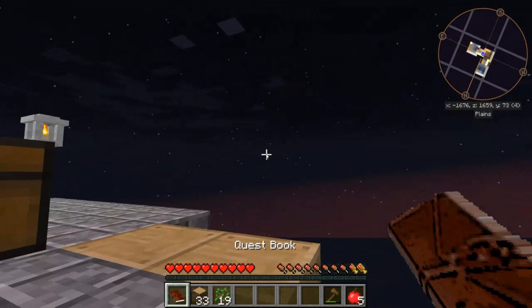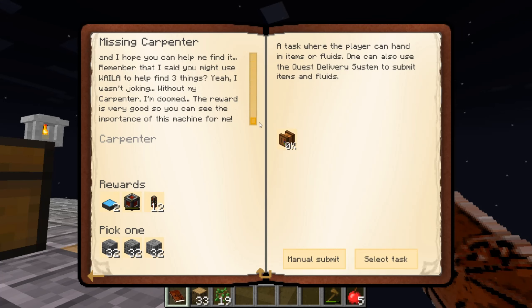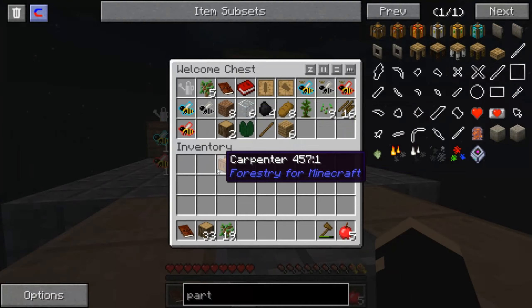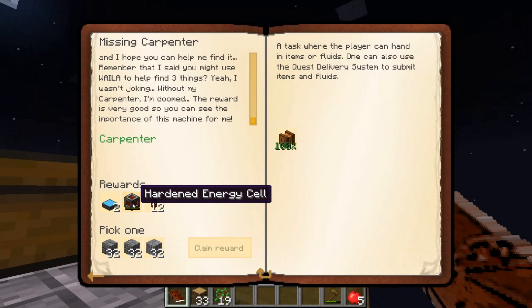Now it's night. Let's go into the quest book. So, missing carpenter - preparing this made me nervous. I'm missing one carpenter, and I hope you can help me find it. Remember that I said you might use Wayla to help find three things? Yeah, I wasn't joking. Without my carpenter, I'm doomed. The reward is very good, so you can see the importance of this machine for me. So the carpenter was one thing we found inside the carpenter's safes. We can just manually submit it - oh wait, I put it in the chest. Take it out and we'll give it to him. And then we get two solar panel threes, a hardened energy cell, and 12 hardened flux ducts.